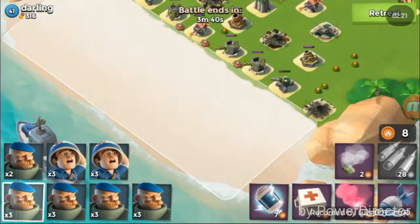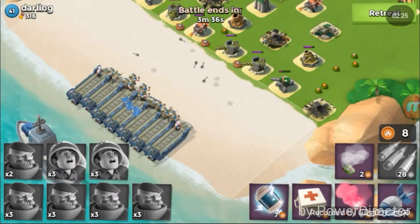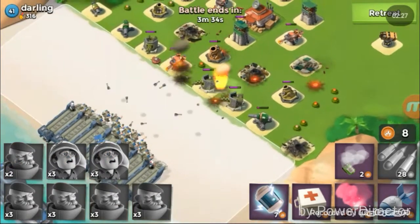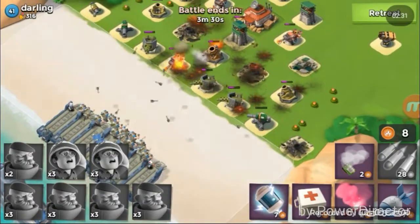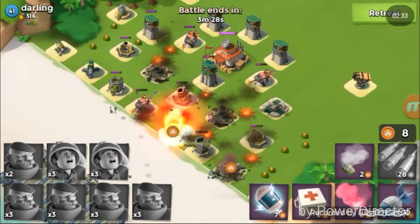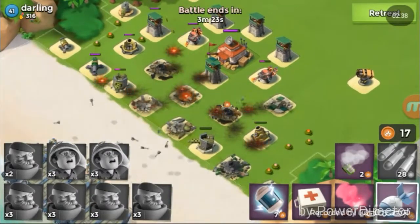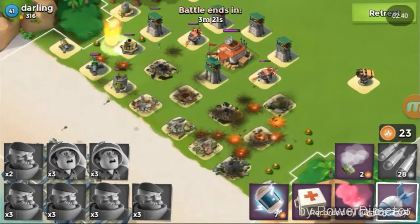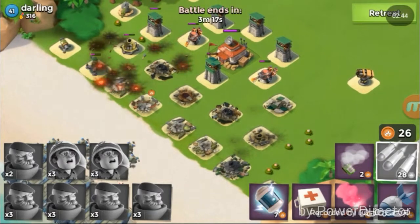We're going to land all the grenadiers and our medics. By the way, always use medics with grenadiers — that's my first tip and trick, because they'll stay alive longer. It makes rocket launchers no problem. I've gone against guys four or five headquarters ahead of me who have like three rocket launchers, and it's insane how hard that is to deal with otherwise.